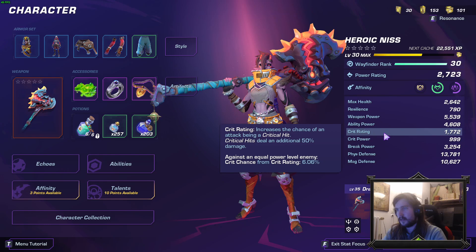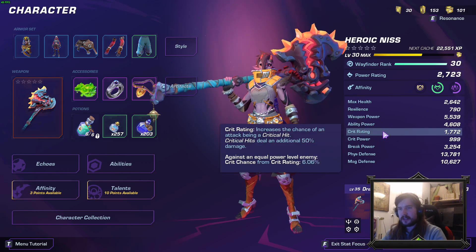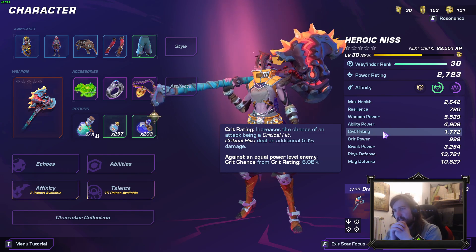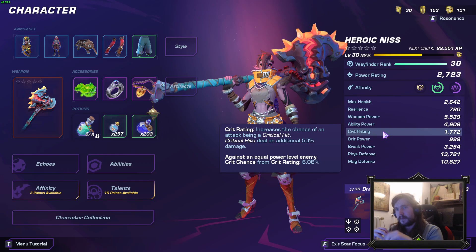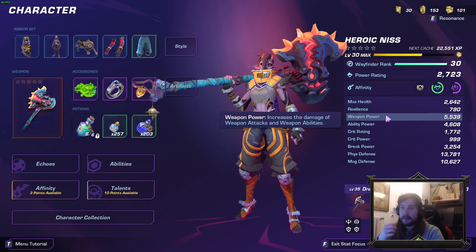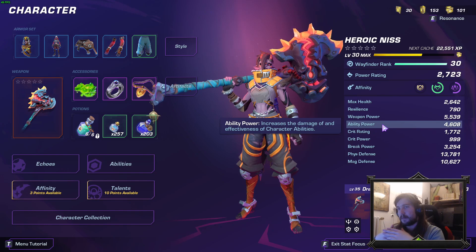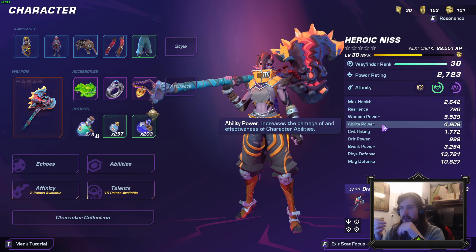Then we have crit rating, which increases your chance of dealing a critical strike, and crit power. Crits work a little differently compared to other games. Whenever a hit, dot, or whatever critically strikes, we add 50 percent damage to that hit — so when you're hitting for 600 and you crit, you hit for 900. Crit power is directly added on top of either weapon power or ability power. For attacks: weapon power plus crit power. For abilities: ability power plus crit power. For weapon abilities: half weapon power plus half ability power plus crit power.